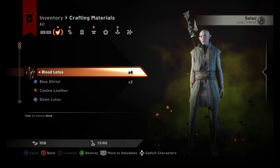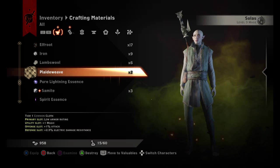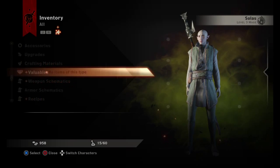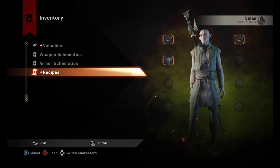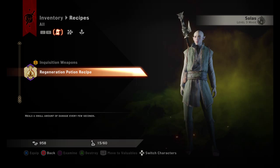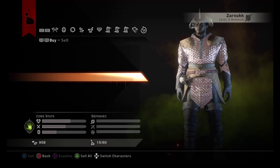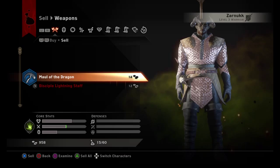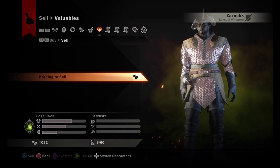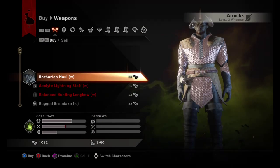Crafting materials: Drakestone. I'm just going to sell all those. Hunting Bow and a recipe for Inquisition Weapons and Regeneration Potion. Oh wait a minute. Bye.